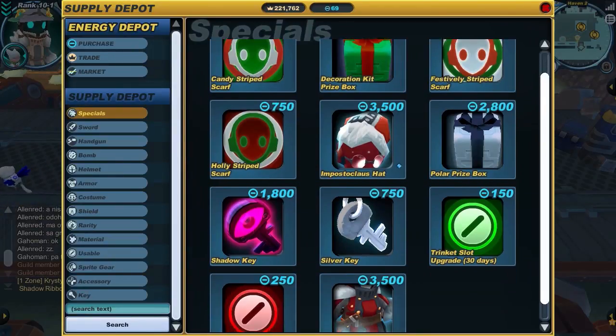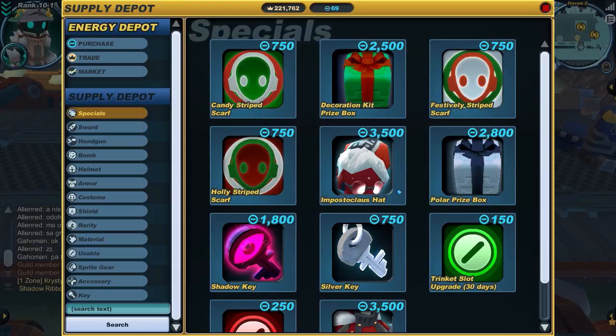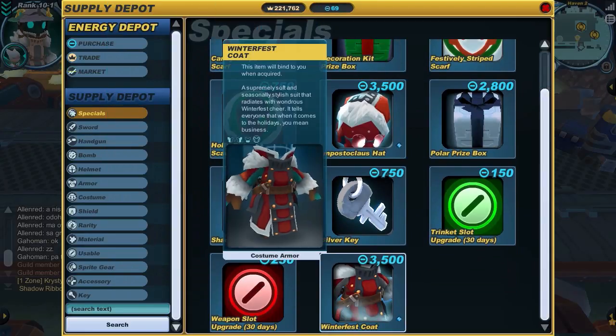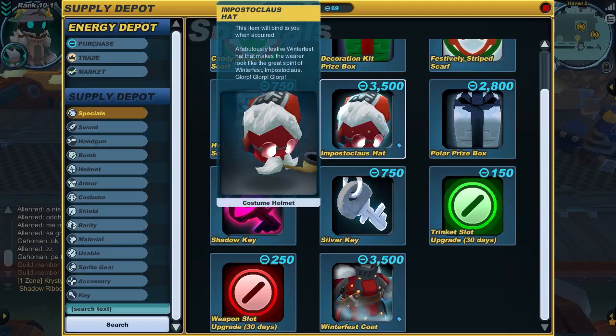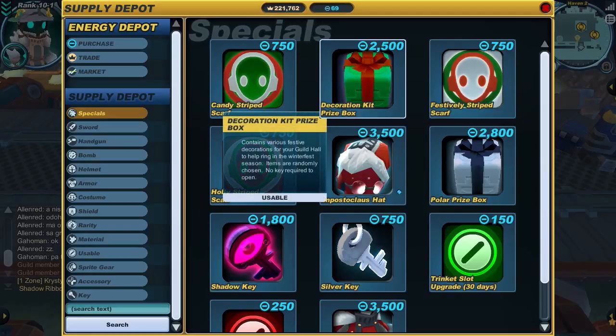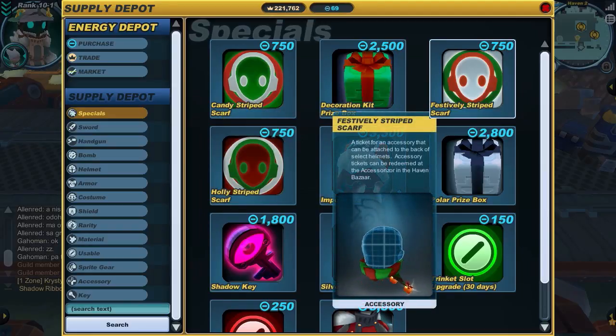Moving on to the Supply Depot — we've got scarves you can buy for 750 energy. Like last year, you can get the Impostor Claws outfit if you want to dress like Impostor Claws for 3,500 a piece. There are a couple of prize boxes that do different things. The decoration kit contains things for your guild hall: holiday presents in red, green and white; candles in red, green and white; Winterfest trees in red, green and white; a Winterfest table with a platter of cookies and milk; blue wandering snipes, white flying snipes and green flying snipes.